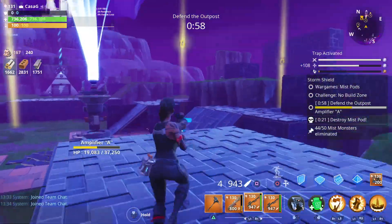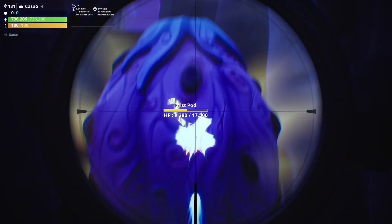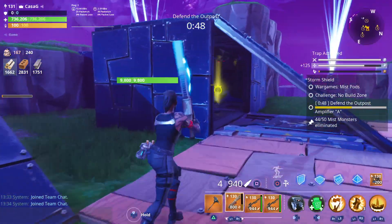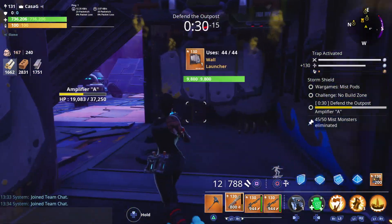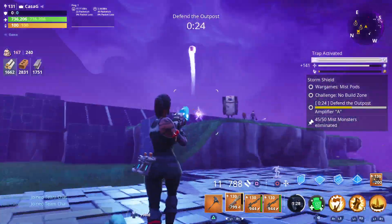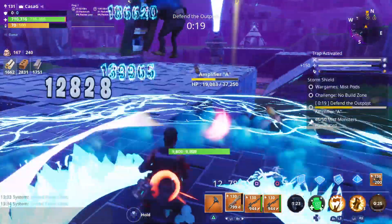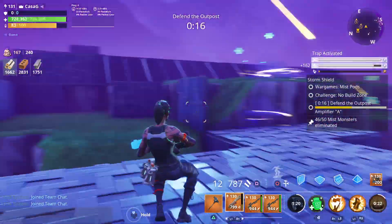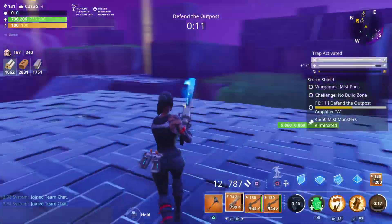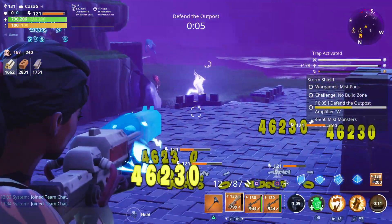Oh, there's a mist pod — I didn't even realise. Where is that? Like in here? I still had 15 seconds left and I hadn't even noticed there was one there. Awesome. Alright, 30 seconds left. I'll just put a turret out to get rid of some of these guys. Go ahead and get these with shockwave. Awesome. Well there you go — that is the mist pod simulation. Obviously this trouble here wasn't because of mist pods, this was just because of the placement of my traps and stuff.